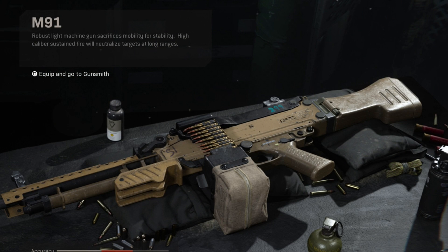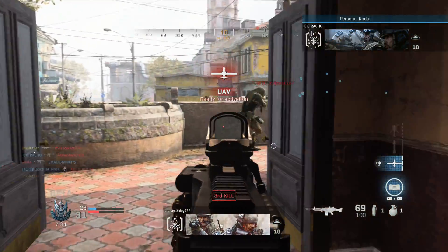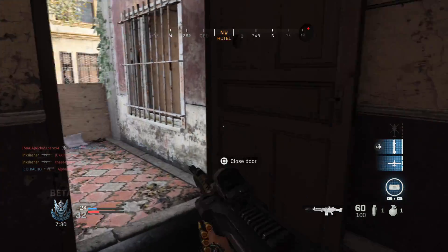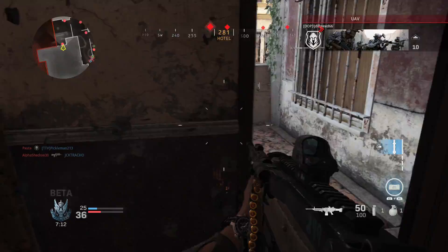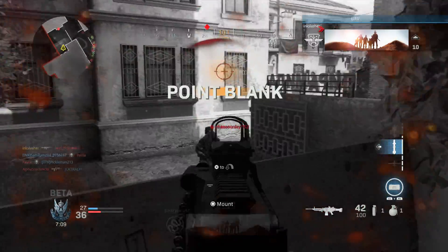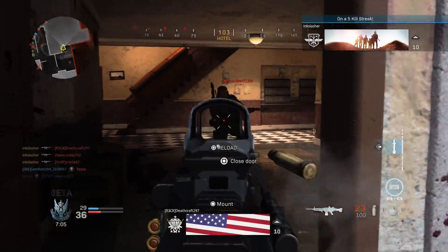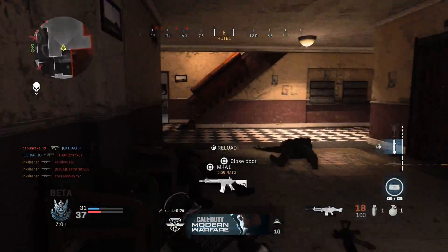Moving on to the LMGs, the first one we have here is the M91. Oddly, this gun has never been in a Call of Duty game before, which really surprised me because it felt so familiar. The M91 was probably one of the best weapons in the beta that a lot of people didn't actually use. Yes, you move slow with it and the aim-down-sights was slow, but with the right attachments it was really good — a 3-4 bullet kill with a 675 RPM fire rate. Honestly, one of my favorite weapons in the beta.